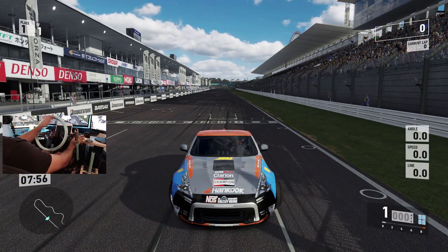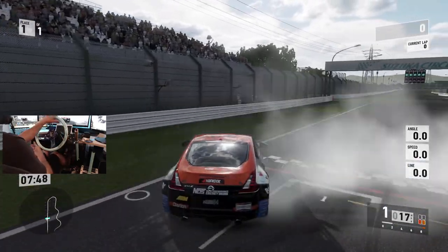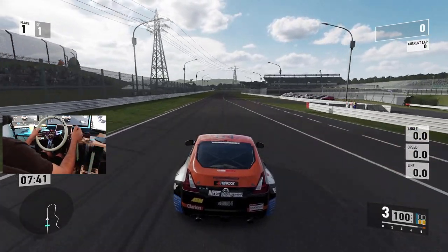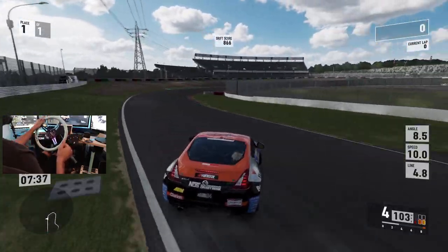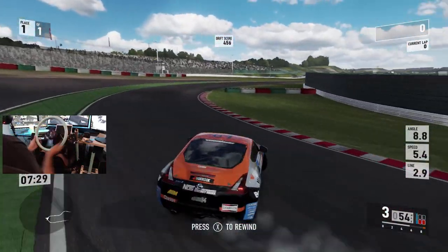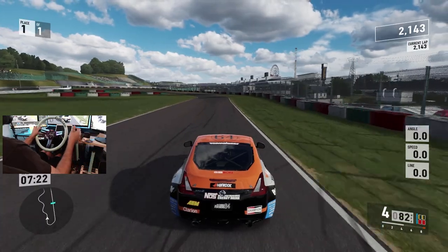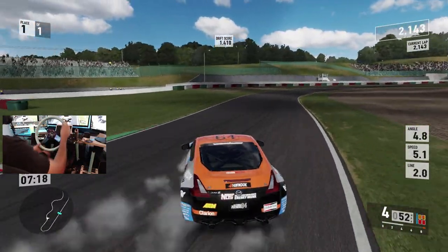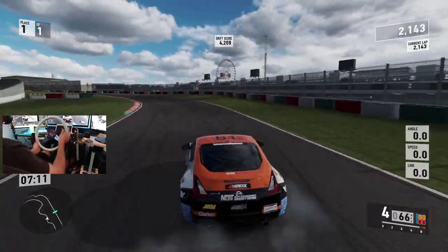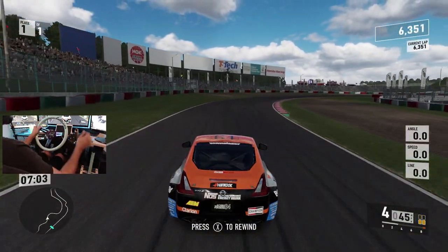Oh my gosh, there is a huge difference in lock now! And there's definitely the new HUD on the side for angle, speed, and line. We definitely gotta rip this car now. Oh my gosh, I was not expecting the car to slide that much. That angle is crazy though — it has so much angle. It can just catch itself. I mean, that's insane amounts of angle — the drifting on this is going to be so much nicer.